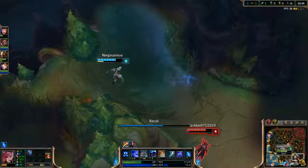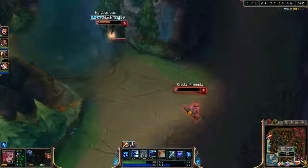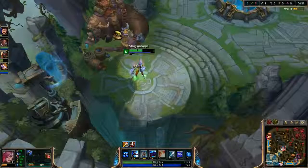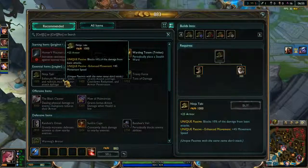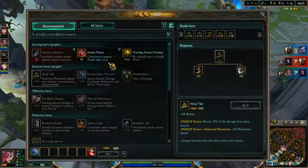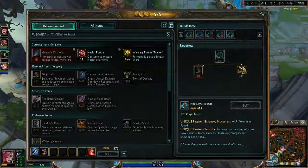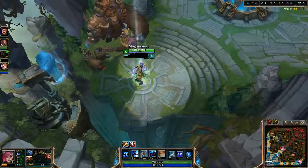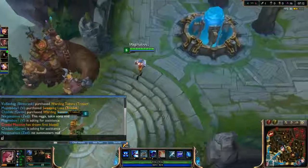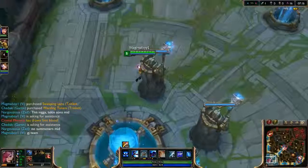It seems like Zed is coming down to deal the final blows. We should get two kills off that, whether or not our Lucian gets it. I don't know why he wants us to get this, but I think it's better to get this item for the tenacity reduction - the reduction of stuns and stuff. Good job team, though that was a little bad because we lost a few people there.